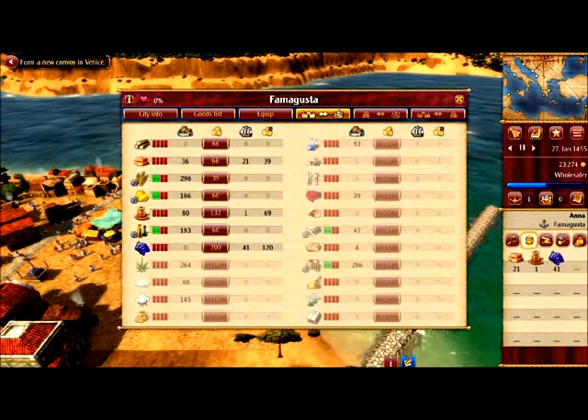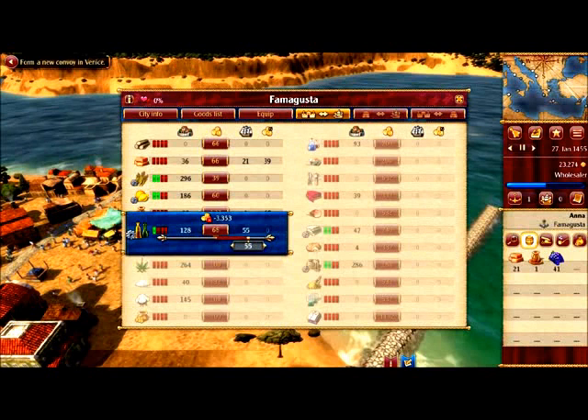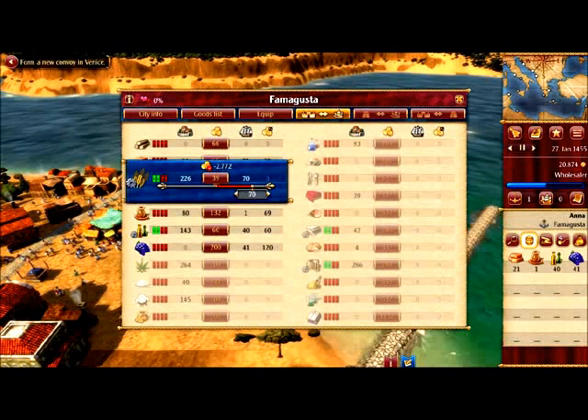The license is 1,750 — that's okay. What do we have here? Oh, oil! That's nice. Let's get some oil, some fruits, and some grain.